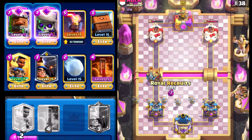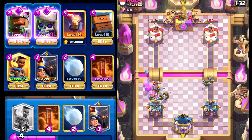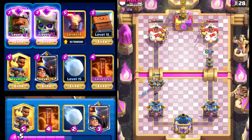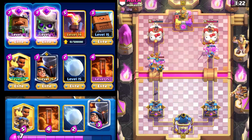We're gonna go with four Royal Recruits on the left side to continue the pressure, but also keeping him honest with two on the right. Our opponent opts for three going down the side where we have three Royal Recruits.